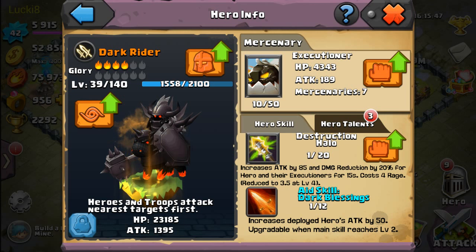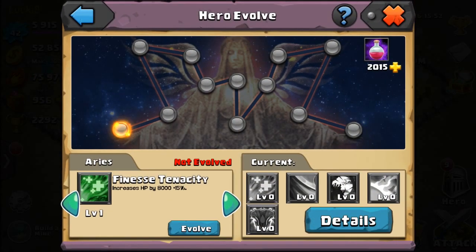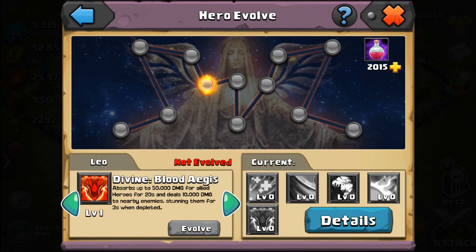I see a lot of people starting to use Dark Rider in every game mode, especially arena, because his fifth divine skill is Divine Blood — basically it does a bunch of damage for 20 seconds and then deals 110,000 damage to nearby enemies, stunning them for three seconds when depleted.